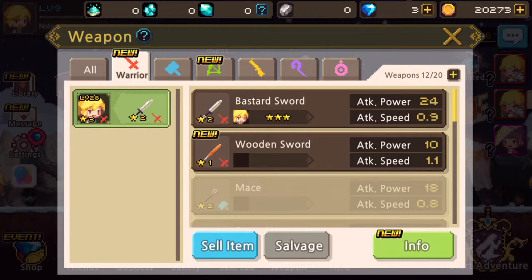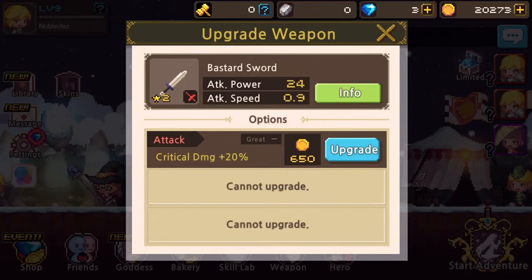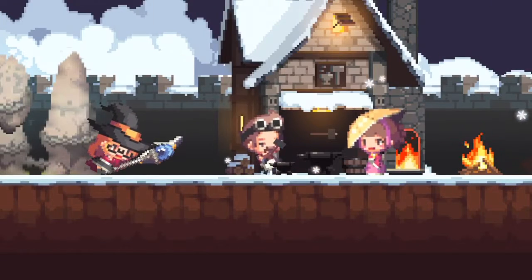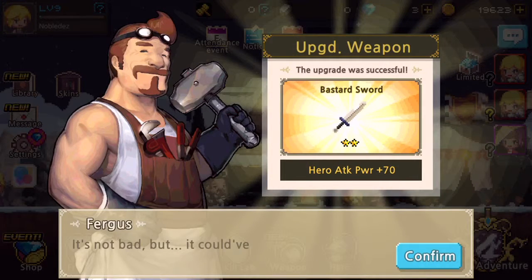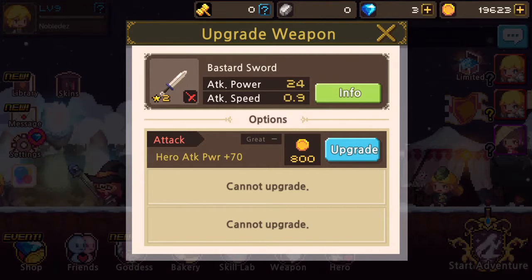Right here I have a warden sword and a bastard sword for my warrior. I click on bastard sword and right here it says attack critical damage plus 20%. I click upgrade and look — it only cost me 650 gold to upgrade to get that critical damage. The blacksmith creates it and — voila — hero attack power plus 70, upgrade successful. Nice, so that's really useful right there.